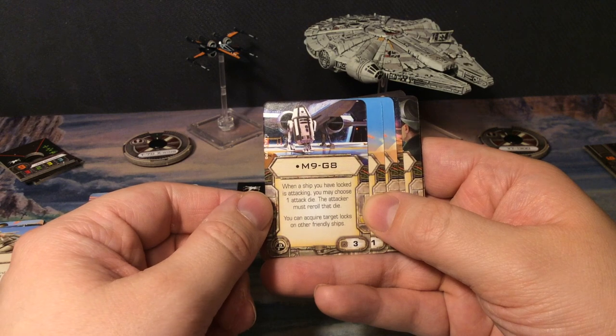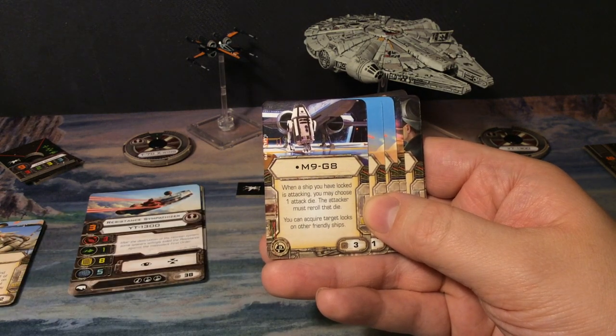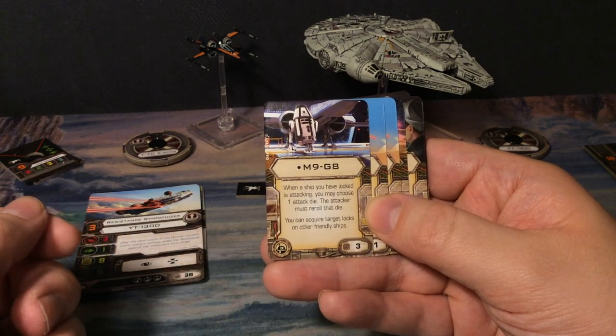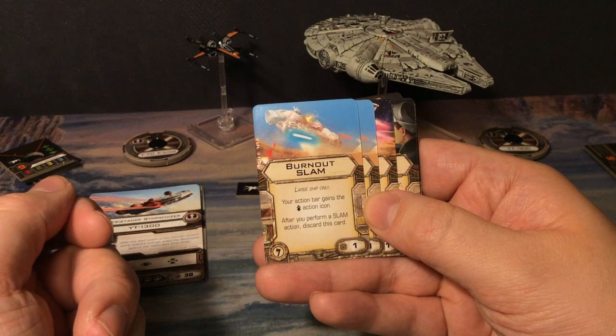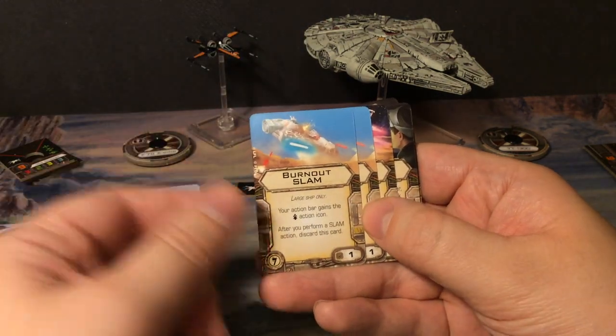For three points we get the astromech droid M9-G8: when a ship you have locked is attacking, you may choose one attack die — the attacker must re-roll that die. You can also acquire target locks on other friendly ships.